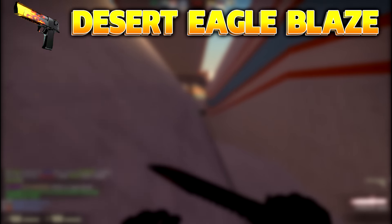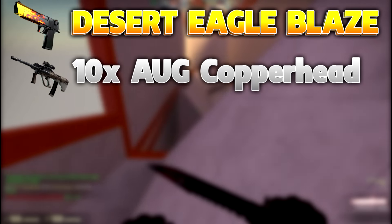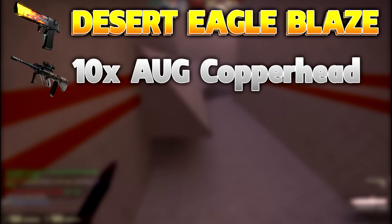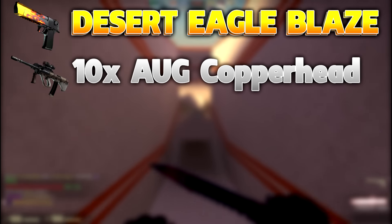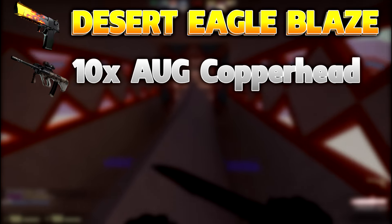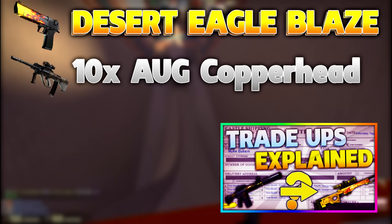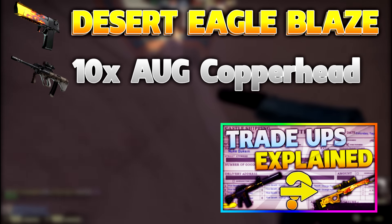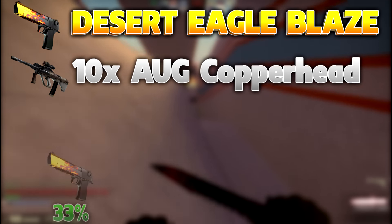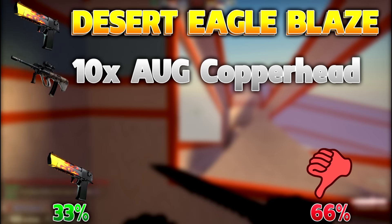Next up, we have the minimal wear Desert Eagle Blaze trade-up. You're going to need to buy ten Glock-18 Groundwater field-tested at two dollars a piece. Now I said we're going for the minimal wear version, but you do want to buy field-tested ones because of the float values — it will still allow us to get the minimal wear. If you don't understand float values, I recommend checking out my other video where I explain exactly how float values work. This trade-up costs about $20 total, and you have a 33% chance of getting the Blaze where you make a $15 profit, and a 66% chance to just lose your money.